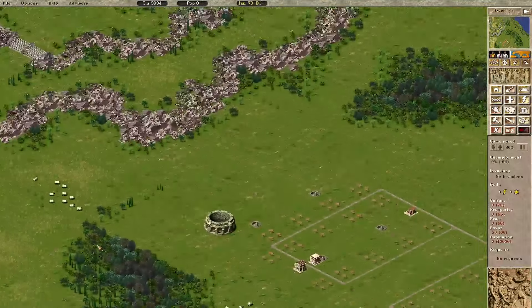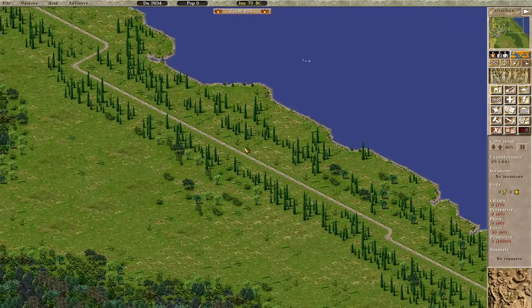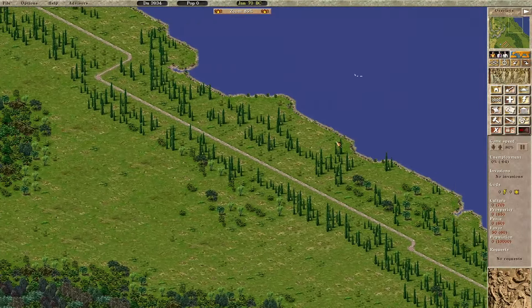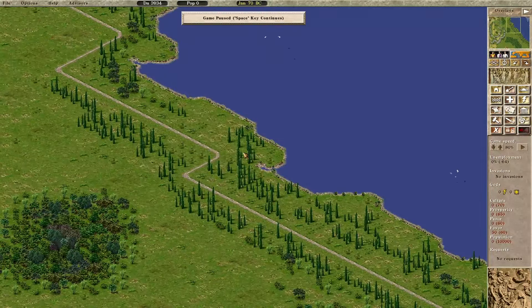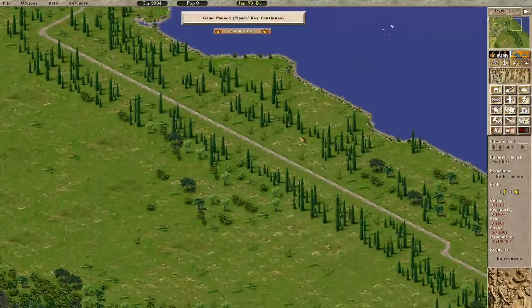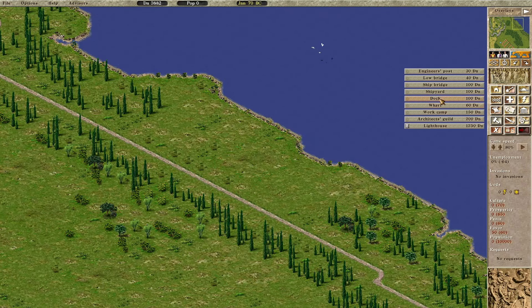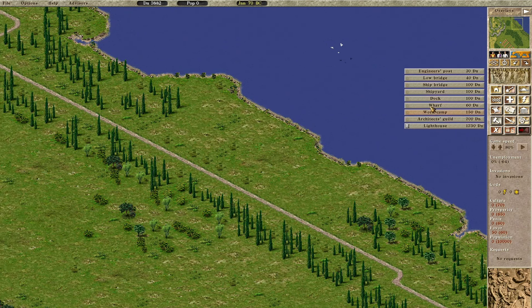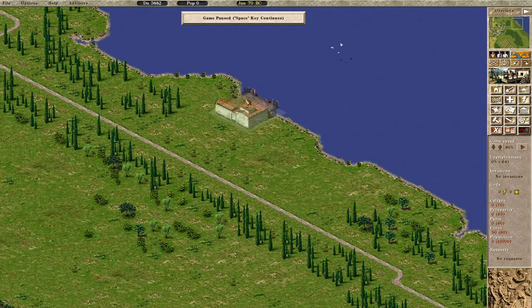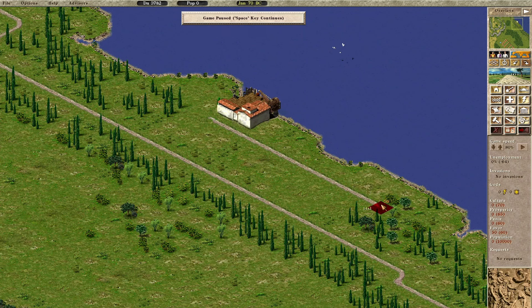The working dock needs a road - the superhighway comes up this way. Up here we can put two docks, and we also have access to fishing - there are birds up here indicating fish. We need to do clay, fishing, and all that good stuff. Clay should go up here since we're sending it out by ship anyway. Let's put two docks right here. We'll put our first dock in and have the road start right here.